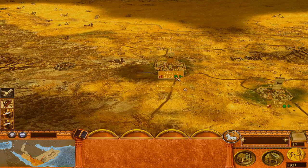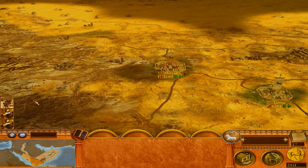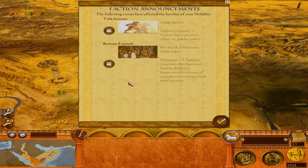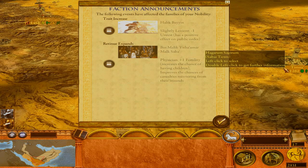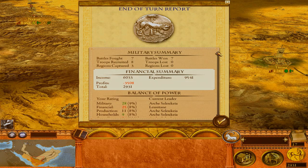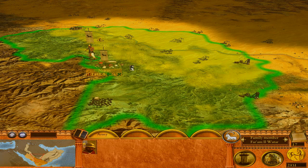War declared — two groups not liking each other, which is fine as long as we have no problems. Our army gained a few nice units. Faction announcement: trait increase for Halik Bayin — slightly lenient, minus one unrest, has a positive effect on public order. Excellent job — he's a governor. Retinue expense for Bin Malik Hithamar: physician plus one fertility, increased chance of having children, improved recovery from wounds. Beautiful job from both of them — honor to their families.